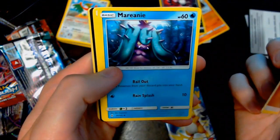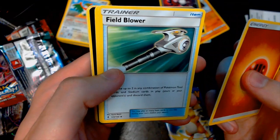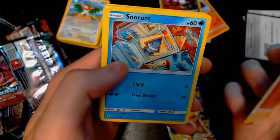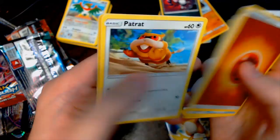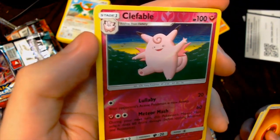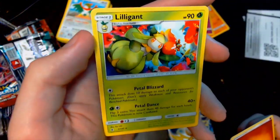Moving on to Guardians Rising last before the Evolutions pack — I love the Evolutions pack, I really like the old school style cards, so I like to save them for last. It's got a Fighting Energy, a Mareanie, a Field Blower — choose up to two in any combination of Pokemon tool cards or stadium cards in play and discard them. Then a Gothita, a Castform, a Snorunt, Pancham, Litwick, a Patrat, a Reverse Holo Clefable with Lullaby doing 20 damage and Meteor Mash going up to 120 the second time you use it — pretty solid. And a Lilligant for our rare with Petal Blizzard and Petal Dance.